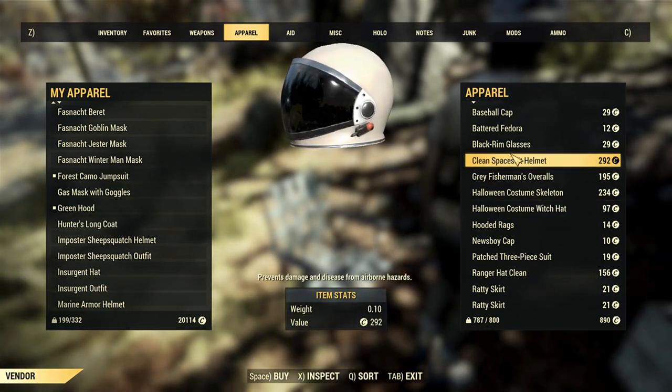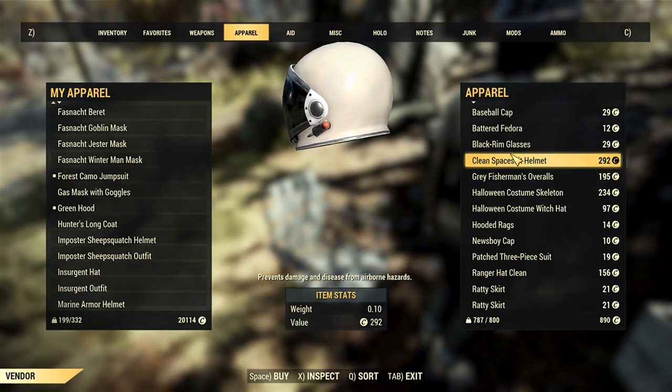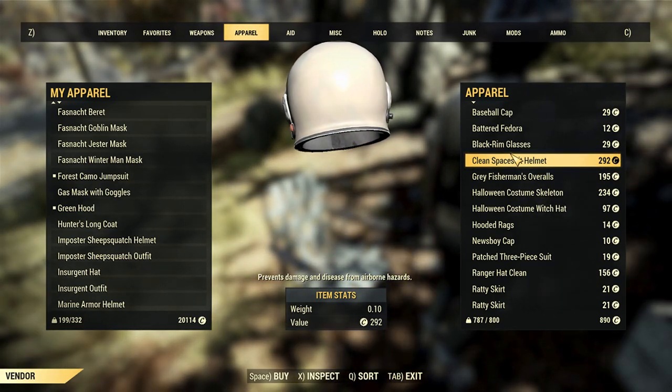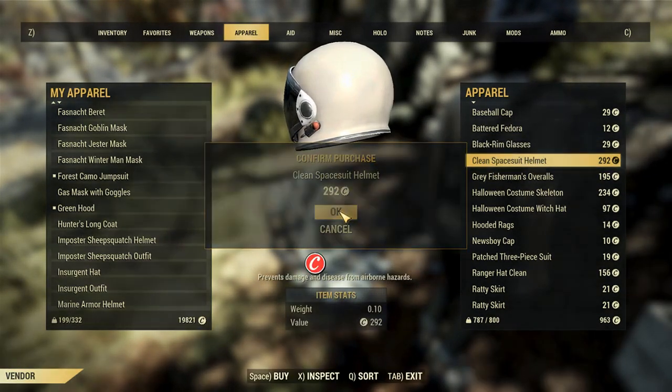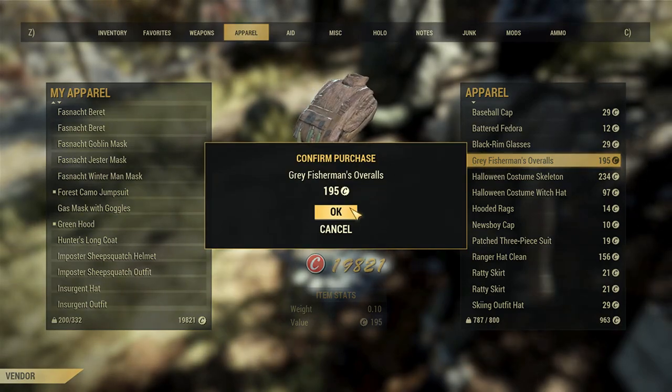I will do a bit of server jumping and see if I can find it. If not, it won't be included in this video because I'm doing this live. Clean spacesuit helmet right there — it's a rare item. I think the grey fisherman's overalls is also a rare item as well.